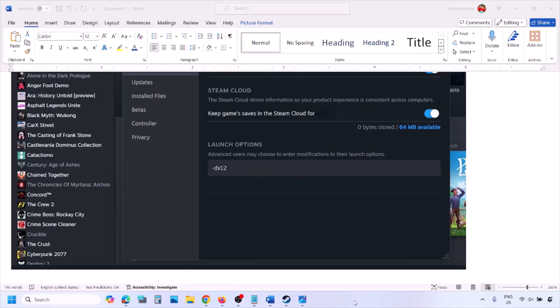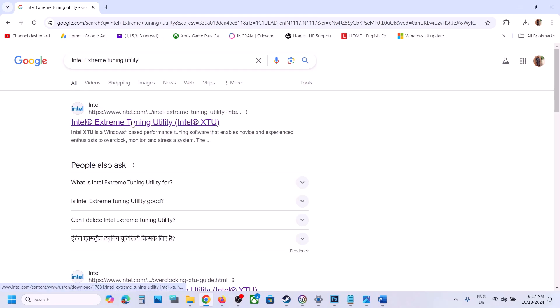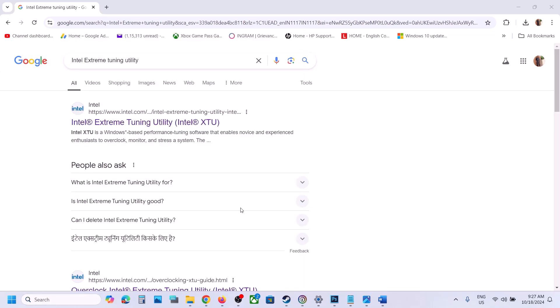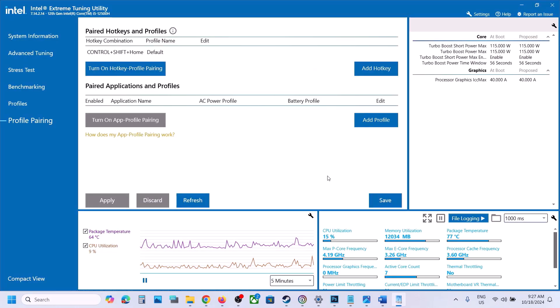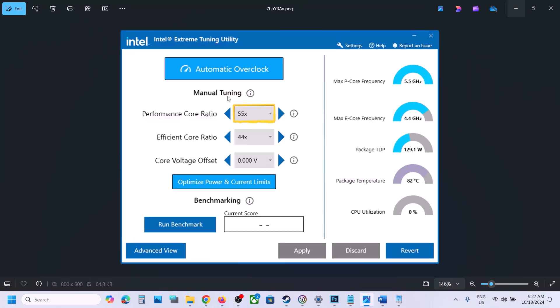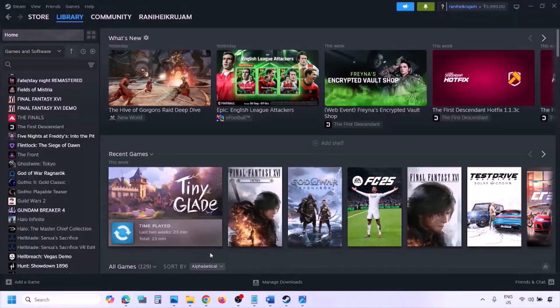The next step is to use Intel Extreme Tuning Utility software. Go to Google, download and install it if you don't have it, then launch it. On the application, lower the performance score ratio to 55 — you can try 55x or 54x — then apply the settings and check.